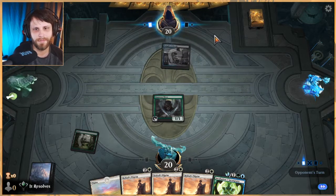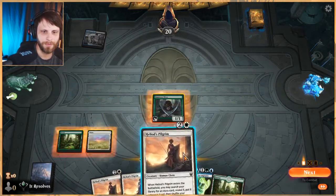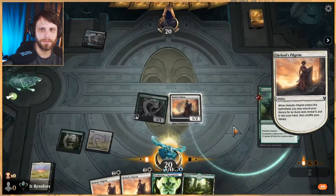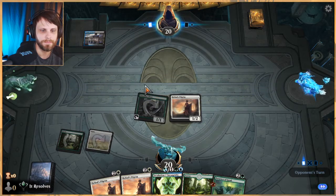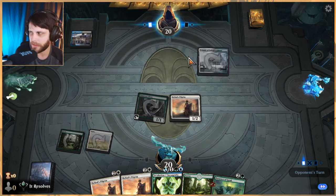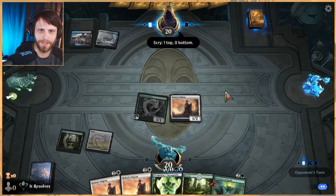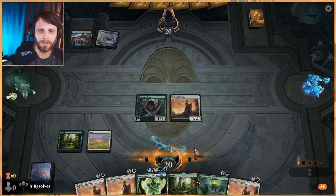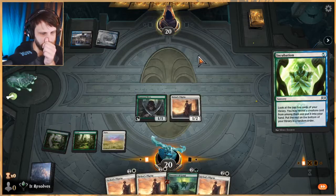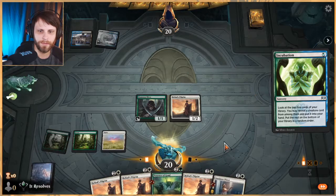This is a long combo so it's a little tricky sometimes. We pull out Presence of Gond. With a Temple of Deceit, part of me thinks this is going to be like a control list — looks like Esper control potentially. That's a bit of a rough matchup, a very rough matchup in fact. We'll do the best we can.